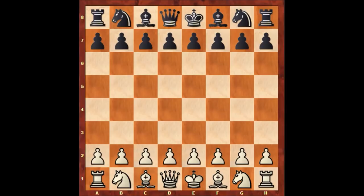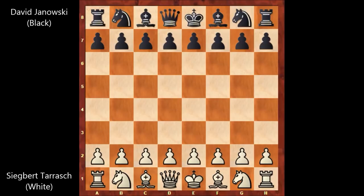The favorite players competing in the Hastings Chess Tournament were Wilhelm Steinitz, Emanuel Lasker, Chigorin, and of course Siegbert Tarrasch. Right now I'm going to show you one of the chess games of Siegbert Tarrasch in that tournament. His opponent is David Janowski, one of the young masters competing in the Hastings Tournament in 1895. Tarrasch had the white pieces and David Janowski had the black pieces.